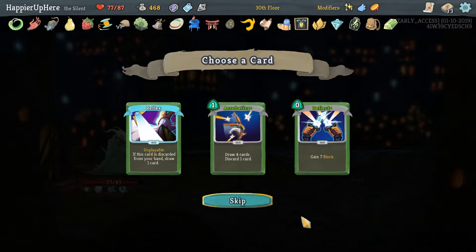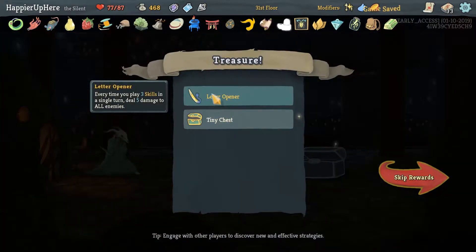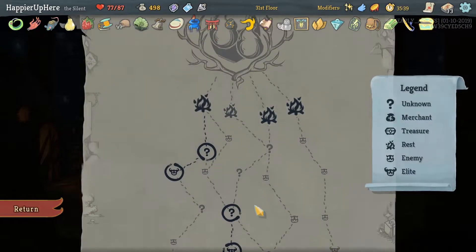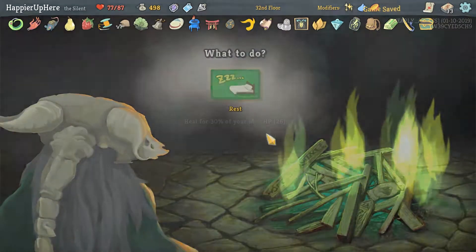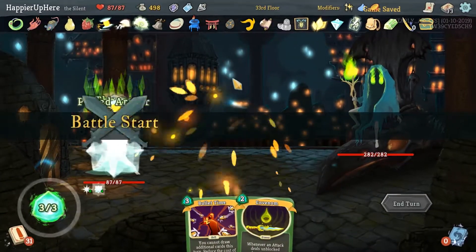I am considering an upgrade to Acrobatics, although we don't really have the energy to support it — let's not. Another Question Mark Room — got Letter Opener: every time you play 3 skills in a single turn, deal 5 damage to all enemies. And Tiny Chest — gain 30 gold, you are 10% more likely to find treasure in Question Mark Rooms. Both very handy. Here we have to rest — very upset about that.